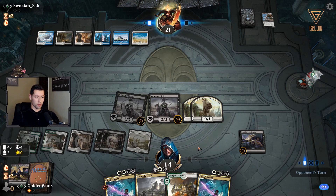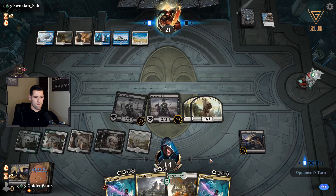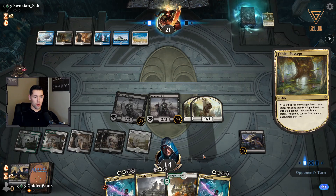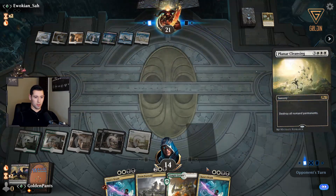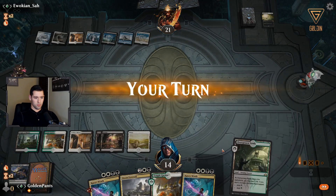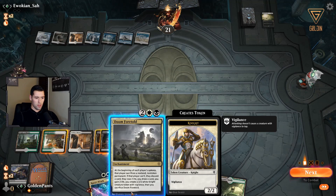I haven't really combo'd off too well yet. If he drops Dream Trawler, we can drop Doom Foretold and he'll be forced to sacrifice it. No — he just blows everything up. Unfortunately we don't have much. I'm keeping Kaya's Wrath just for Dream Trawler, even though I have it and this does do something. Yeah, if we're going to do this let's just get some stuff back.